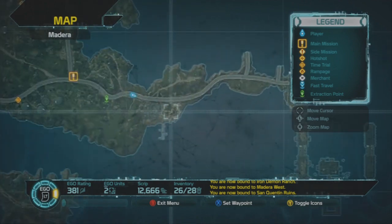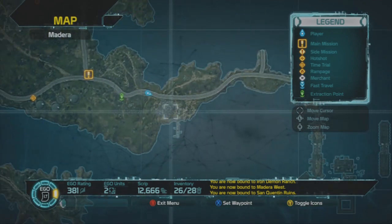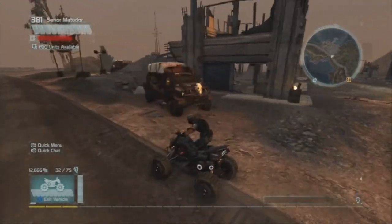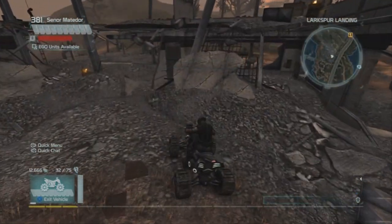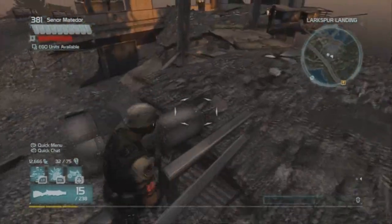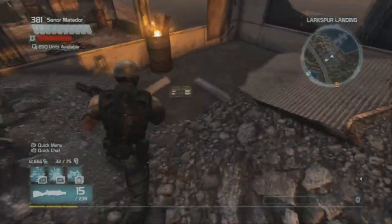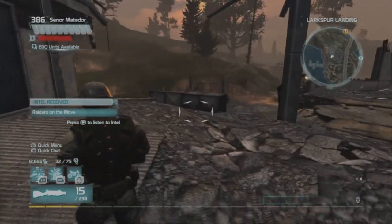The last one is Raiders on the Move in Larkspur Landing — something like that. It's pretty much on the way to San Quentin. You'll see a ruined building on your right. All you want to do is just drive up to it, jump out — and you don't want to do what I do, which is go the complete wrong way. It's not up on this building; it is all the way over here, right at the back. You'll find that and that will complete the Establishing Paradise pursuit for Madeira.